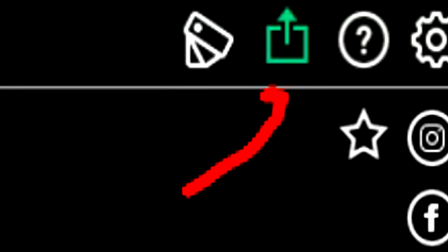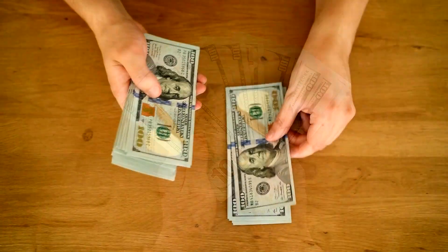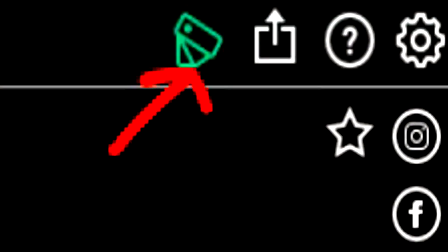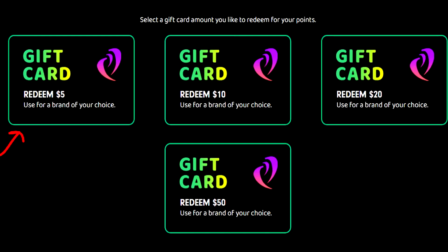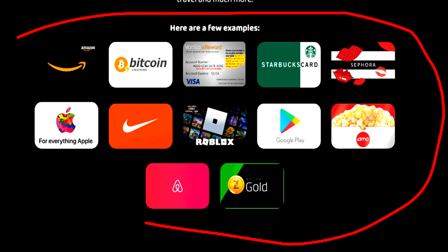Now I want to show you how the cash out works. Tapping the button in the top right corner takes you to the cash out page. Here you can redeem gift cards for $5, $10, $20, and $50. Scrolling down, you can see the available gift cards that you should hopefully be able to cash out to — quite a lot of them.